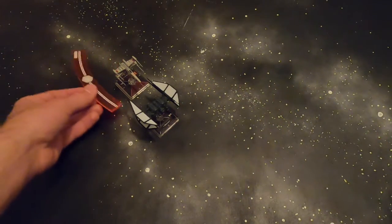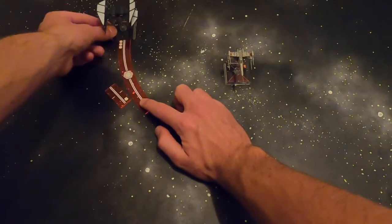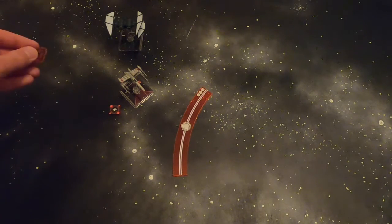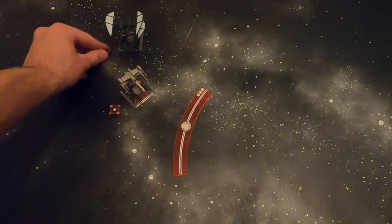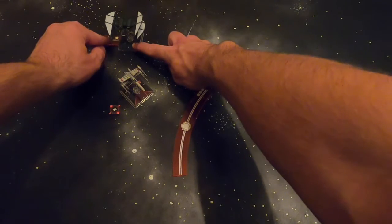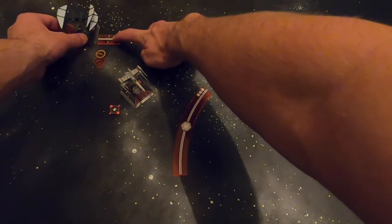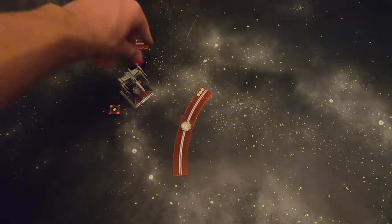The X-Wing is now perfectly centered. Our maneuver was a 3-Segnor loop, which we execute through the X-Wing. After getting everything set up, we get our target lock from the maneuver. Right before we get a stress token, we get the focus token. Then we become stressed, but because we fully executed a maneuver, we can do a barrel roll. Currently at range 1, the barrel roll gets us to range 2 or 3 to use a torpedo, or arc dodges for us.